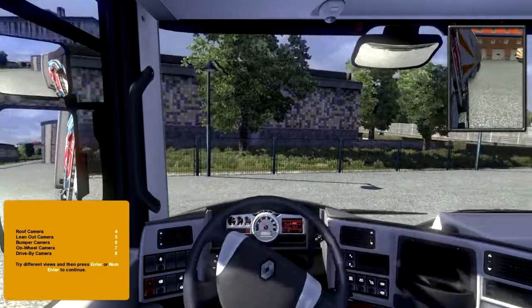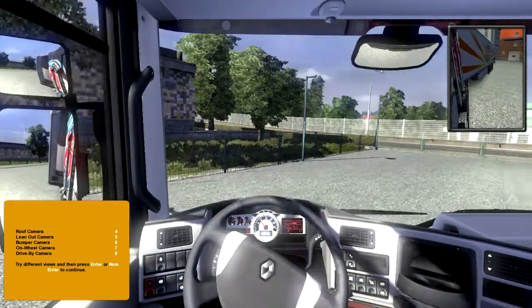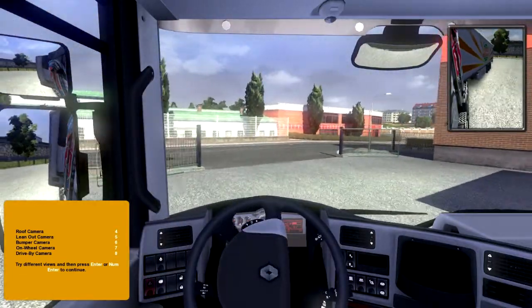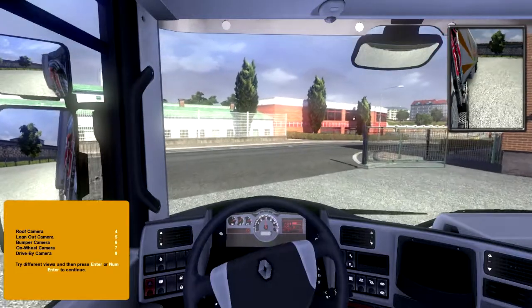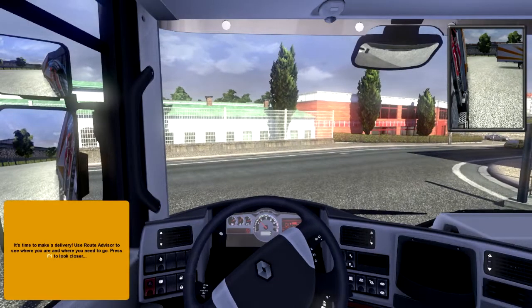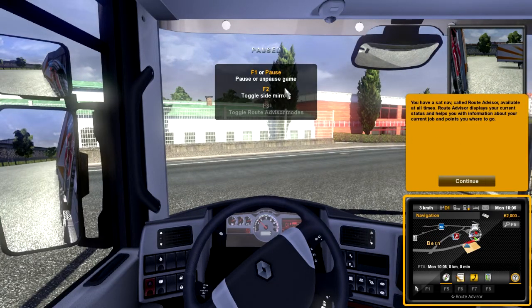Sound the micro delivery — press F1 to look closer. Wrong button. F1 or pause — pause or unpause game. F2 — toggle side mirrors. It says you have a sat-nav called a route advisor available at all times. Your route advisor displays your current status and helps you with information about your current job and points you where to go.